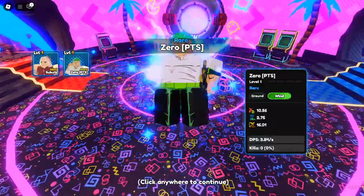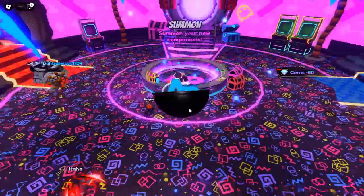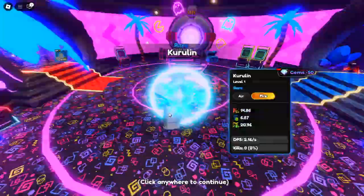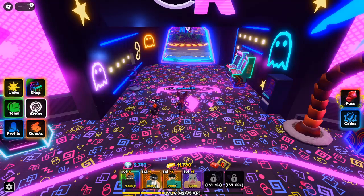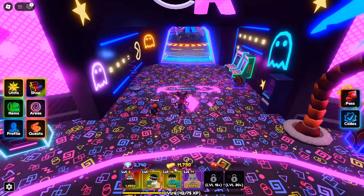How to get Dragon Emperor in Anime Reborn. To get Kaido, you'll need to focus on the Legendary Stage Act 3 of Fujishima. He doesn't appear in banners, so grinding through this stage is your only shot at obtaining him. Each time you clear this level, you have a 0.75% chance of receiving Kaido as a drop. The odds aren't in your favor, but persistence is key.